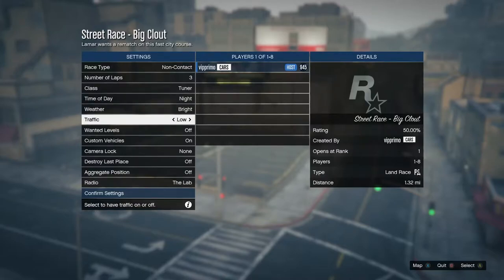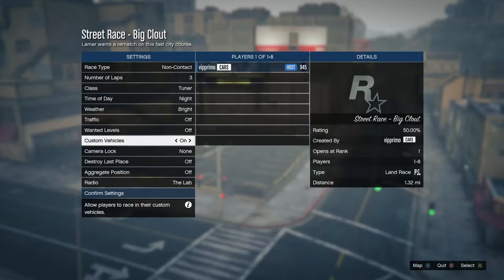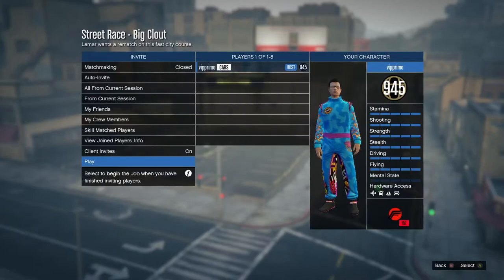I'll put it on non-contact, do three laps real quick so you can see how the race works. I'll go the long cuts and the shortcuts. I'll actually turn the traffic off so we can see better. I usually like to do traffic on, but it doesn't really affect it that much. This would be better suited for something like a certified verified race later on.